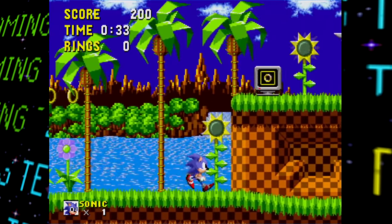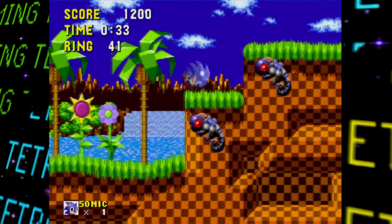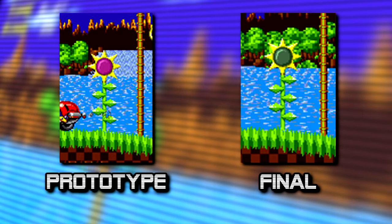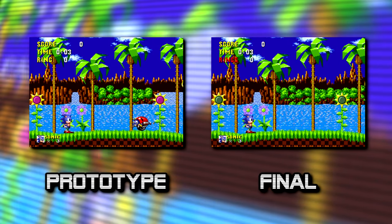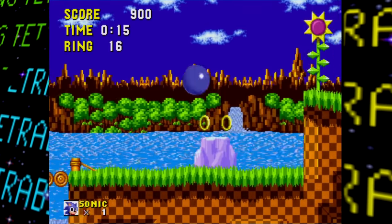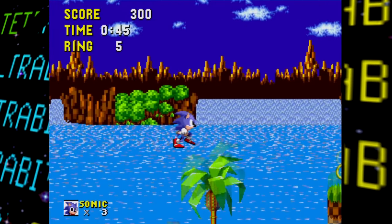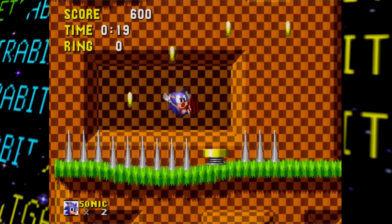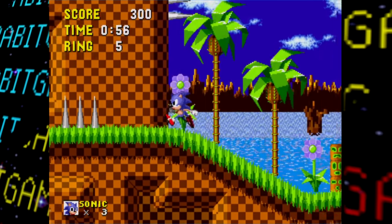First up is the most iconic area, Green Hill Zone, which despite being the most polished zone in this build still has several differences. The sunflowers still have magenta centers instead of green, some enemies were removed — like the Moto Bug at the start, likely so players wouldn't lose a life seconds in — and several palm trees lack item monitors or springs which were added later. There's also a weird wall of spikes near the start of Act 1 with nothing behind them, which were thankfully removed.